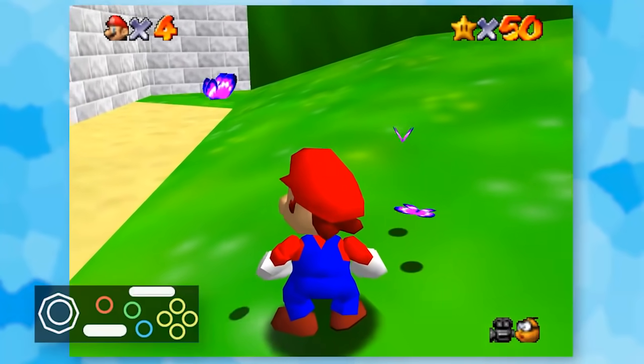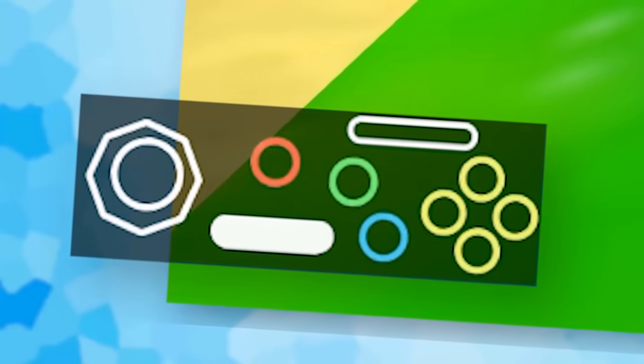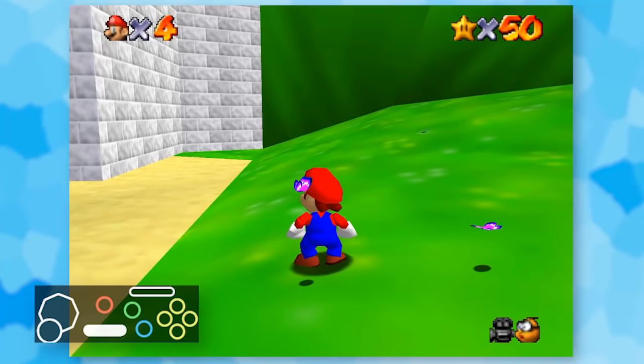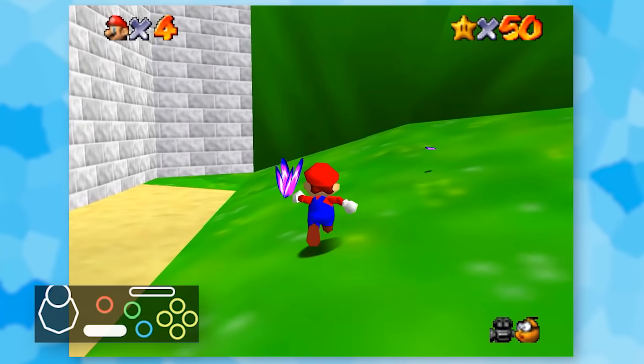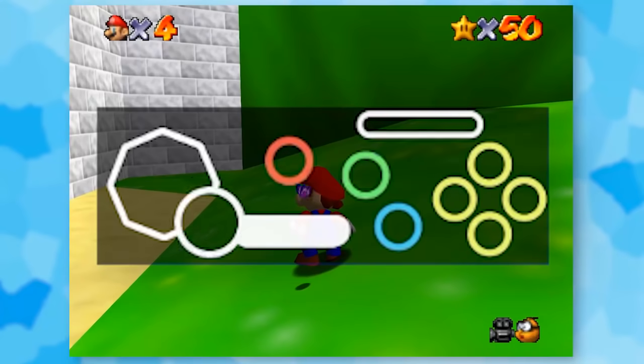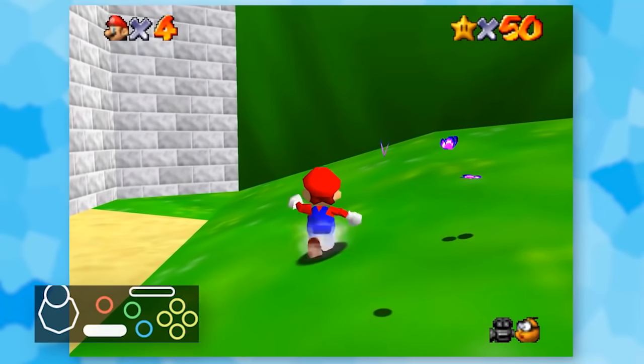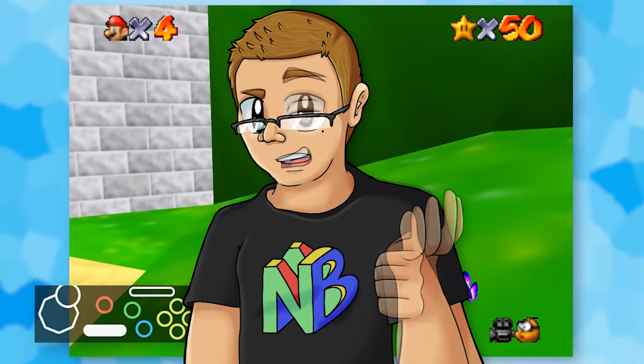You'll notice that I have a live input display on the screen now. The top right ovally rectangle is R, and the white one at the bottom is Z. While I can technically move my joystick in all directions, I've disabled every input except for pushing up. I have no idea how this is gonna go, so let's find out.